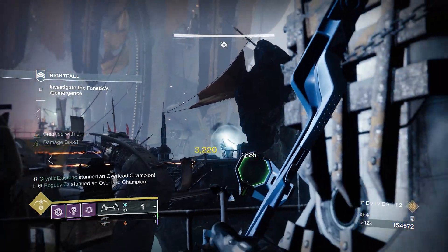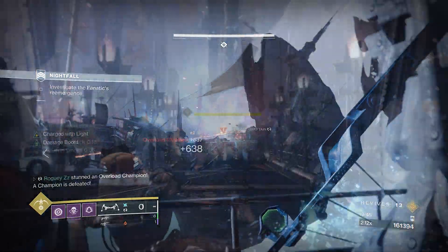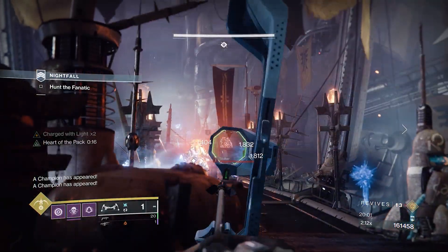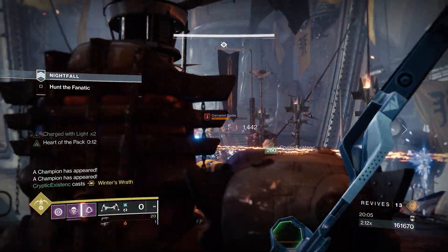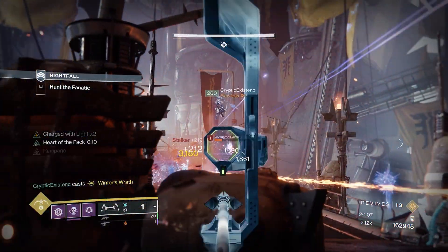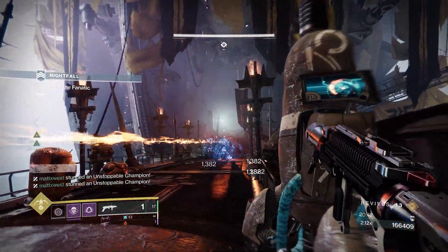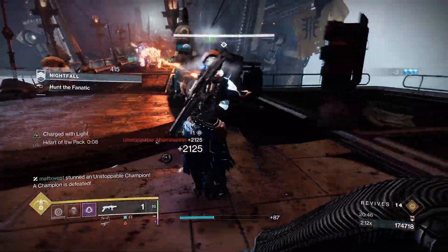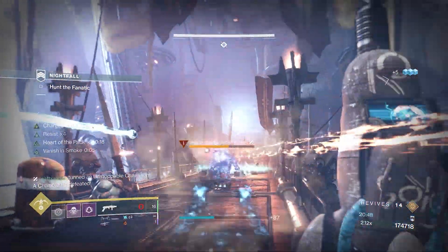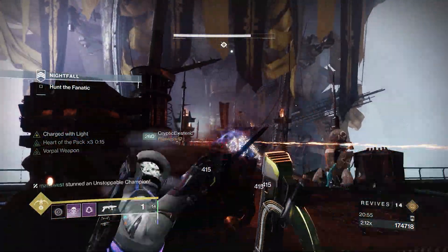On the way to the boss room, you'll encounter a small group of Lurkers and an Overload. The Overload is nice enough to walk out in the open, allowing you to easily pick him off. Keep heading forwards to the bridge, where you'll face off against two Unstoppable Champions, a ragtag group of Scorn, and most importantly, two Corrupted Raiders on either side. Matt was easily handling both Unstoppables using Vex Mythoclast, while Cryptic and I focused on taking down the Raiders using our bows.